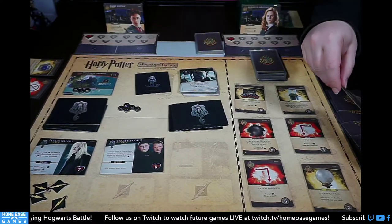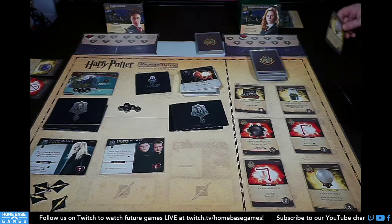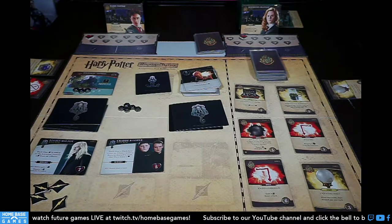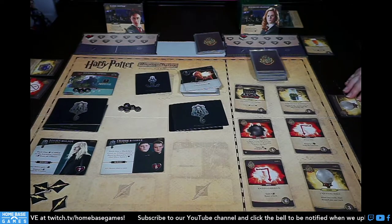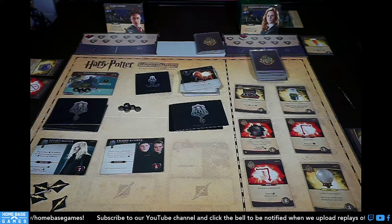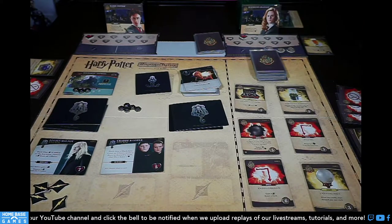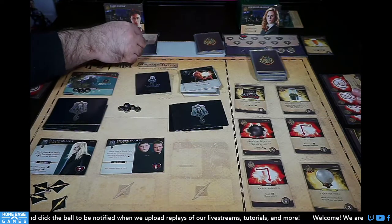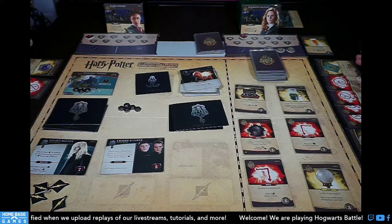Dark arts card: active hero loses two health. I use Crystal Ball to draw two and discard one — discarding Butterbeer since I'm at full health. Three Alohomoras, Raparo — I have four spells for Hermione's ability. I can choose either two galleons or draw a card. I also have Tales of Beetle the Bard. I calculate: using Raparo for two galleons and Beetle for all heroes gain one galleon gives me six total.